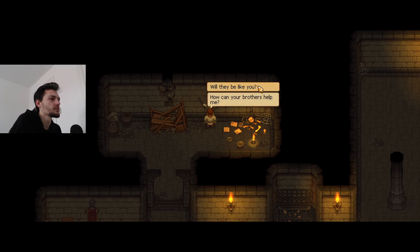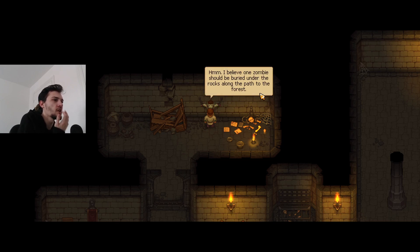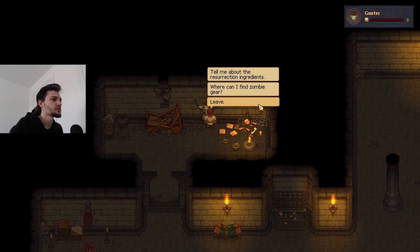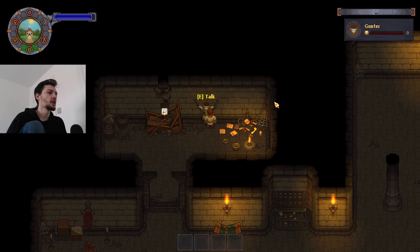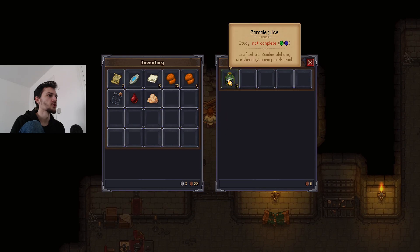He explains why he asked me to hit him: he can still feel pain - it doesn't feel like pain anymore, more like a gentle breeze, but it's all he has. The new zombies won't be like him - he was too smart, so the old master chained him here. I offer to unchain him but he says his flesh is too rotten and he kind of likes it here. The zombies can do simple crafts, gather resources, and even transport them. One zombie should be buried under the rocks along the path to the forest.